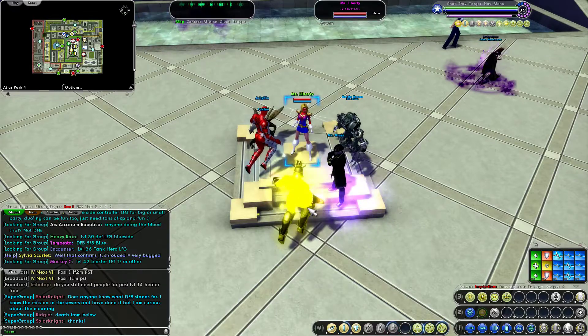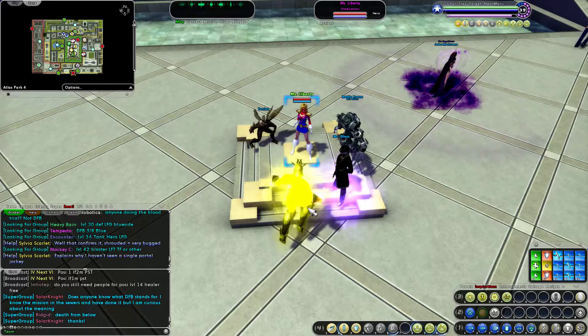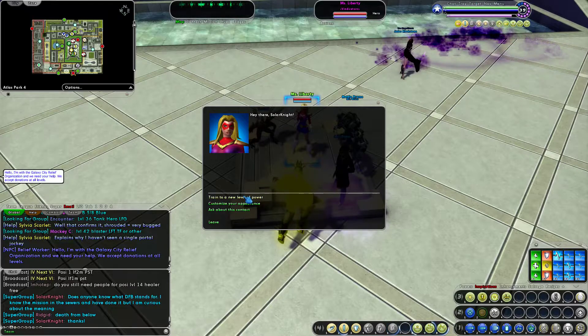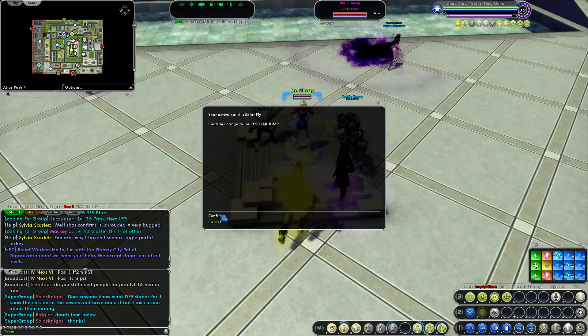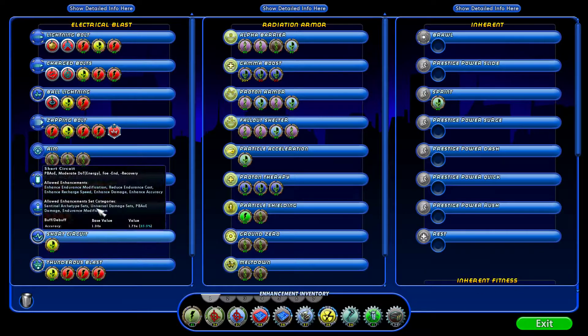The benefit of this is that around level 30 or so, if you're thinking 'I wish I didn't take this power, I wish I had taken that power,' you don't have to do a respec and it doesn't cost you anything. You just come over here, say train to a new level of power, select or rename your build, select your new build, and confirm.